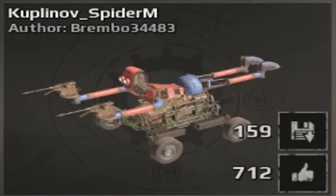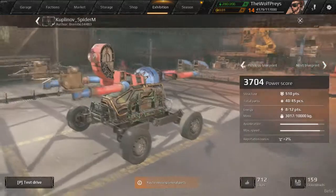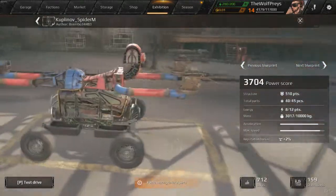Next, let's go ahead and check out the Kuplinov Spider-M. I don't know exactly what this is. I think there is some kind of contest going on with the game right now, and that might be what the Kuplinov thing is, because almost all of these have the Kuplinov name. Let's go check this guy out because he is Spider-Man — look at this guy, he looks pretty cool.